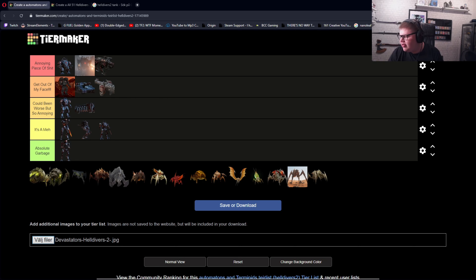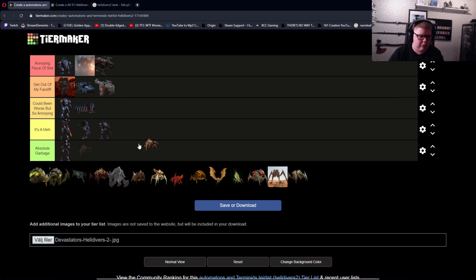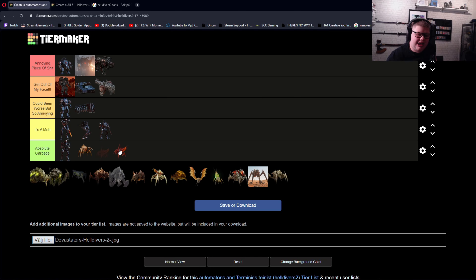Let's go ahead and rank the termines while we're at it. There's a lot of these guys. First is the Scavenger — absolute garbage, just like the trooper. It's level one enemies, nothing really that serious. Number two, we have the Pouncer. I think it works like a Hunter — they just launch at you right across your face, and you get constantly attacked by all of them. I'm just gonna say it's a meh, because they're still tiny like the normal Scavenger.